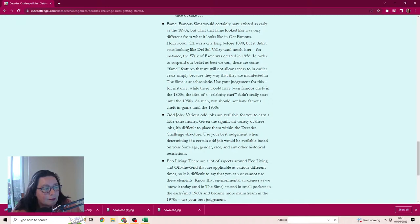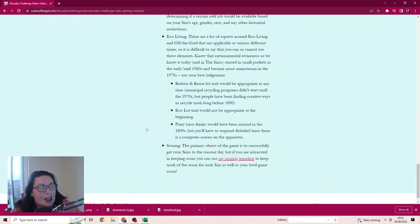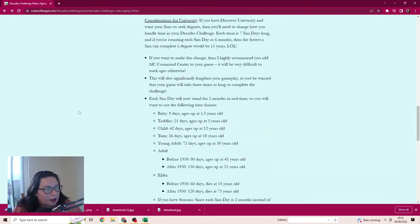The fame system is essentially out until it would make sense. There are odd jobs available to earn a little extra money - given the variety, it's difficult to place them within the Decades Challenge structure, so just use common sense. Eco Living is here too - there are aspects around eco living and off the grid that are applicable at various times, so again it's just using your own knowledge of what's appropriate.